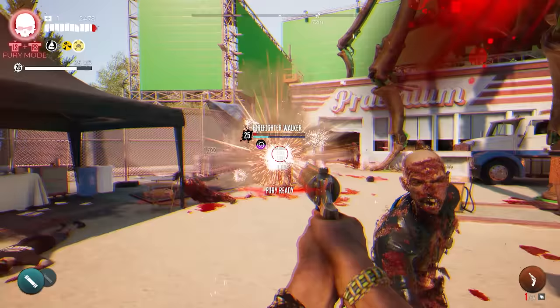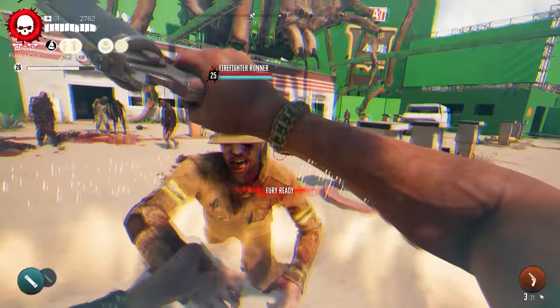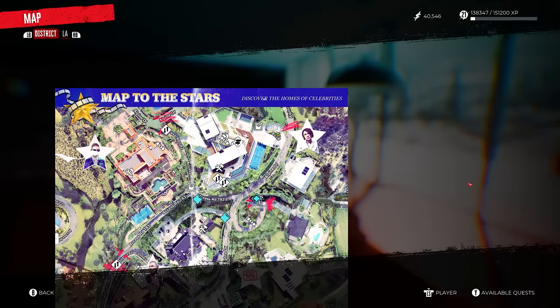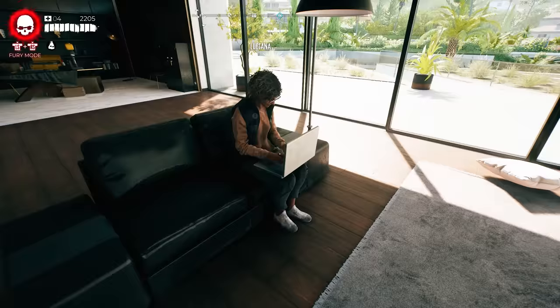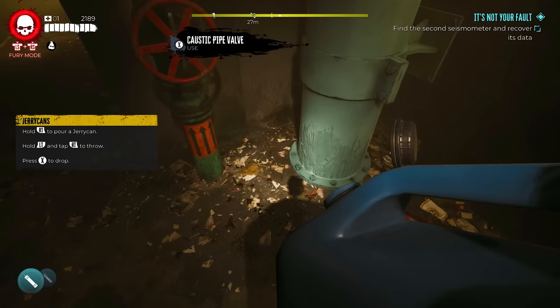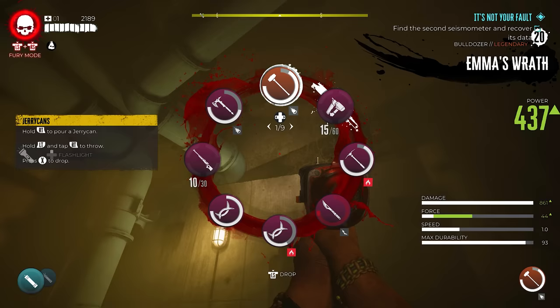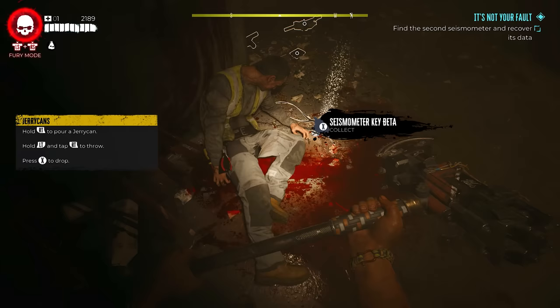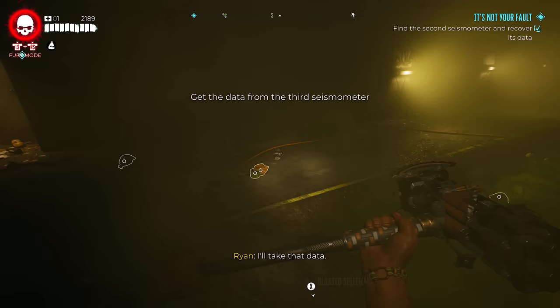The next legendary weapon is a powerful pistol that explodes every time you shoot it — it has a nice area-of-effect attack where you can take down multiple zombies at once. To pick up this quest, make your way back to Emma's mansion in Bel Air and talk to Luciana, who is sitting on the couch on her laptop. She will give you a side quest called It's Not Your Fault. You'll then have to make your way down into the sewers — the game will guide you to the locations of the seismometers, four in total. My gameplay didn't record the first location but it will guide you to it. For the second one, you'll find the keys just beside a dead body. Then progress further into the tunnel until you find the red seismometer box — open it up.